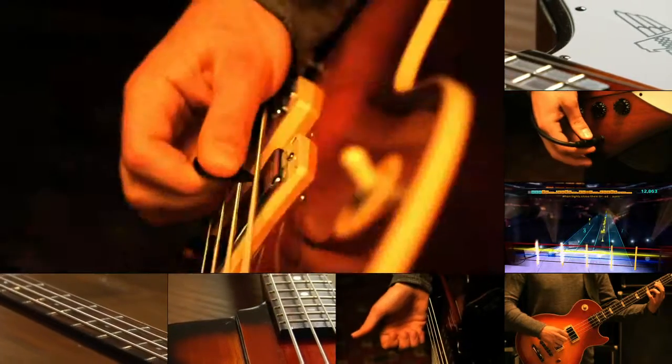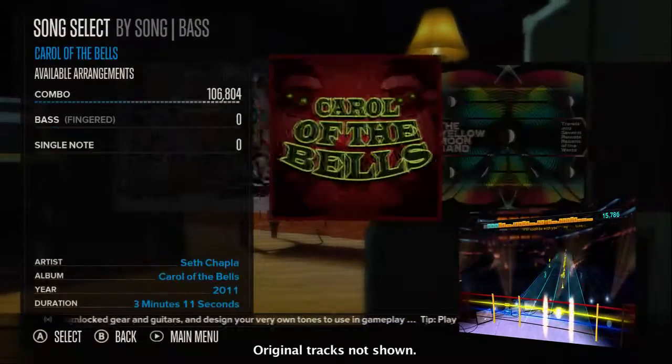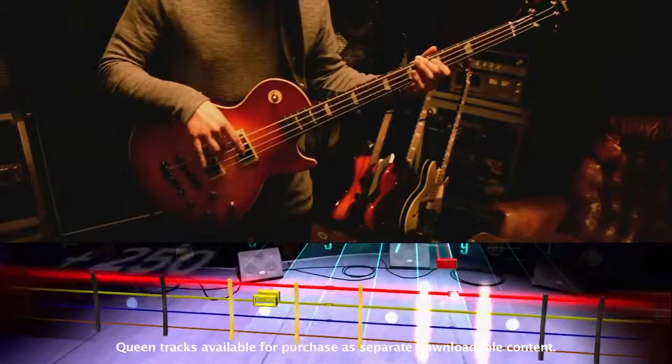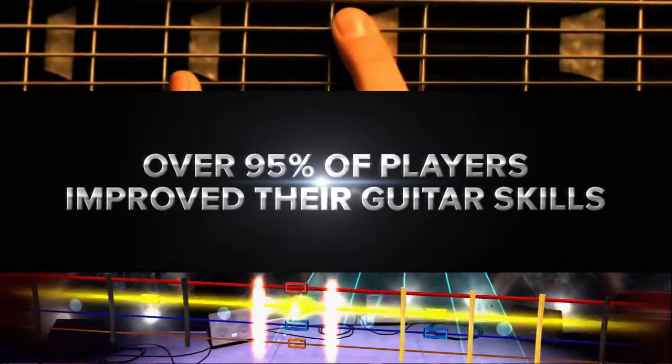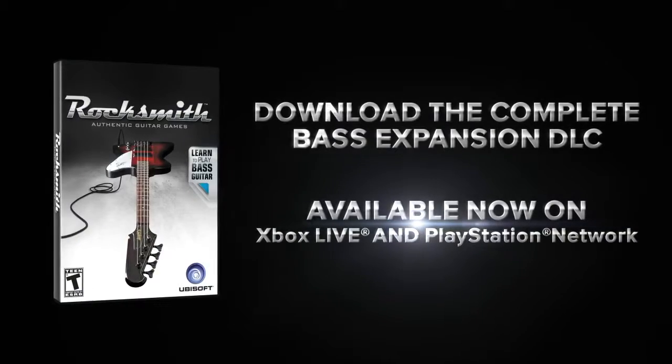Includes bass for 53 of the tracks you already have with Rocksmith and any tracks you've already downloaded. Plus, you'll get bass for any tracks you download in the future. Available now.